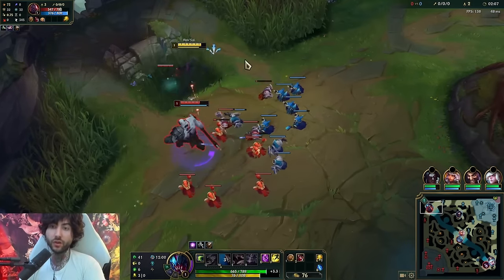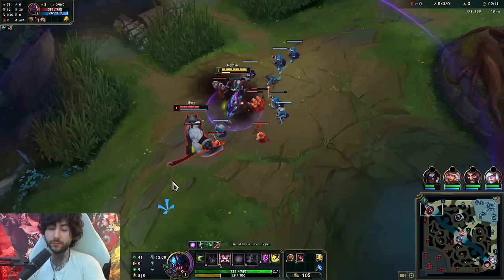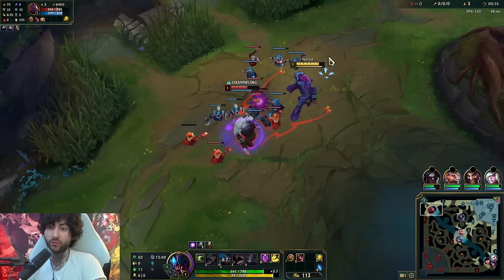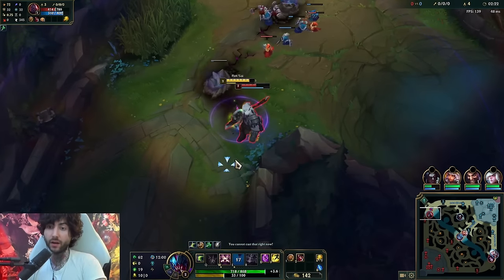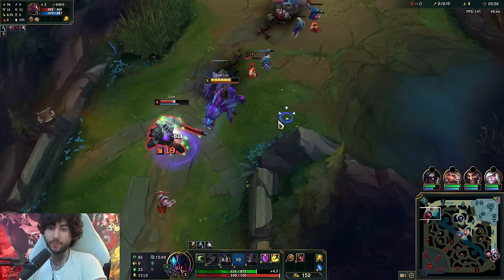Now we have the knockup so he'll probably try to Q me, and then we just knock him up and auto trade. We don't want to trade for long - that's where it could get dicey. At level two we get E and now we get an actual trade. We want to E him to break that shield.